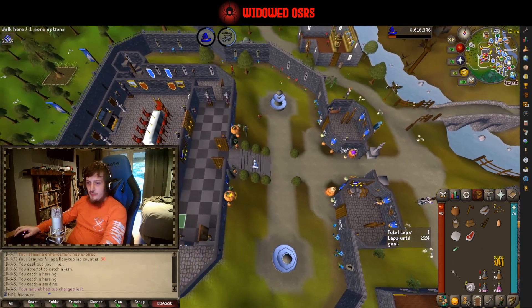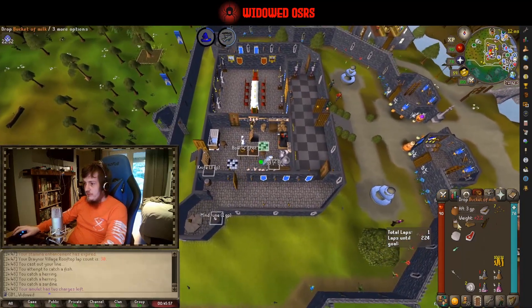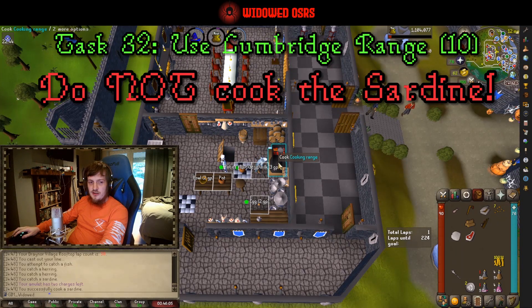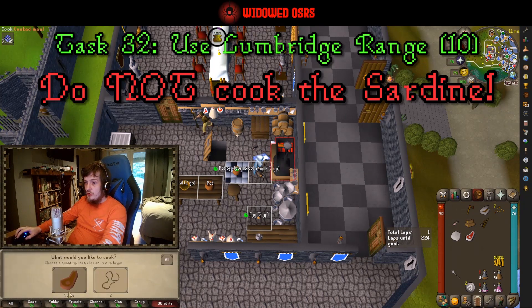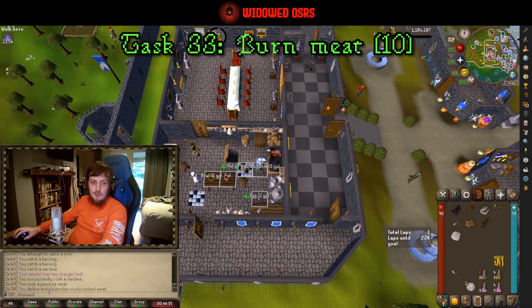Once you've got your sardine, teleport to Lumbridge through your leagues menu. We're going to go start and turn in Cook's Assistant. Then use the range to cook — but wait: I just realized one of my steps was actually wrong. You don't want to cook the sardine — do not cook your sardine, you want a raw sardine. So don't cook your sardine; turn in Cook's Assistant and cook your beef instead. That will get you task thirty-two, which is to use the Lumbridge range, and task thirty-three is to burn any food — so cook on it once more to get yourself some burnt meat.